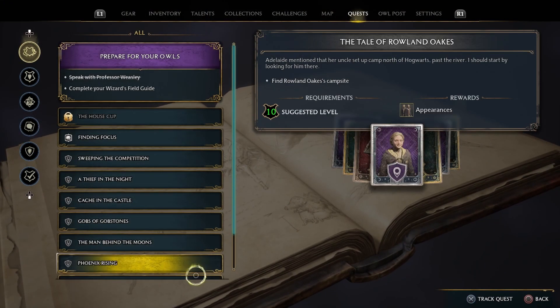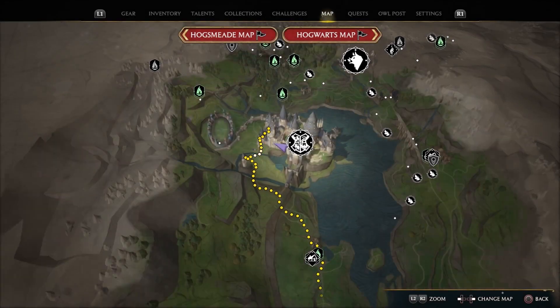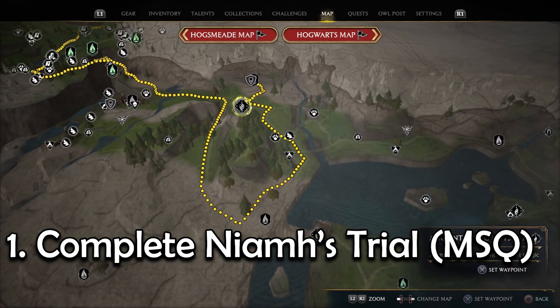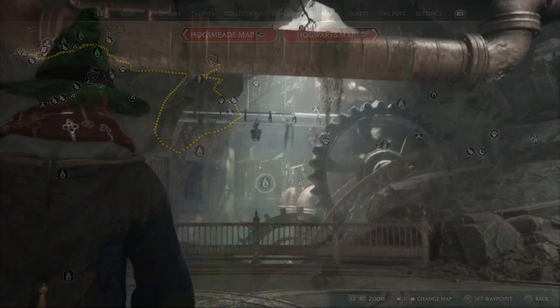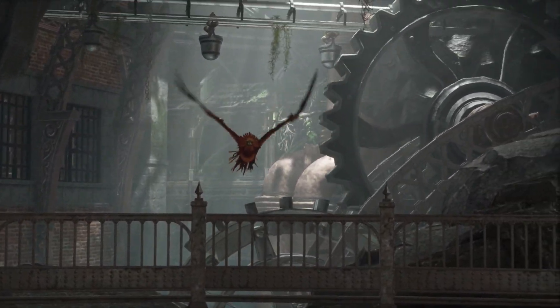In order to catch a phoenix you will need to do the Phoenix Rising quest. This quest will be available later on in the campaign, but first you're going to need to complete Niamh Fitzgerald's trial from the main quest, as well as all of Deke's side quests in the Room of Requirement. Once you complete the Plight of the House Elf and Fowl of the Dead, he will give you the Phoenix Rising quest.